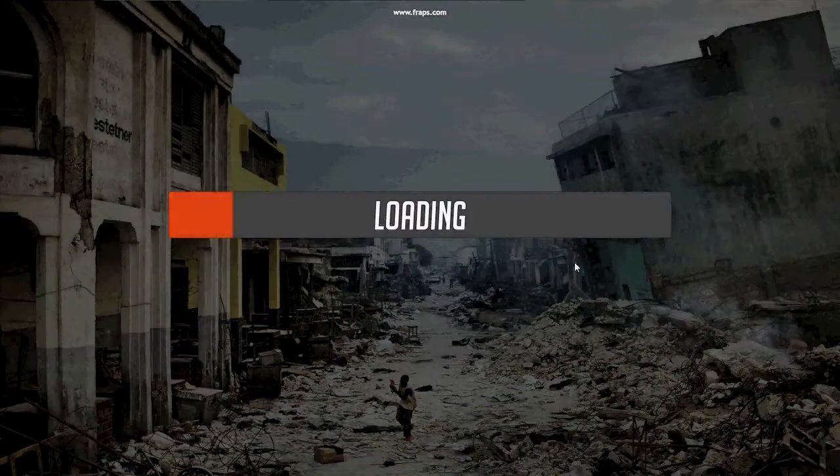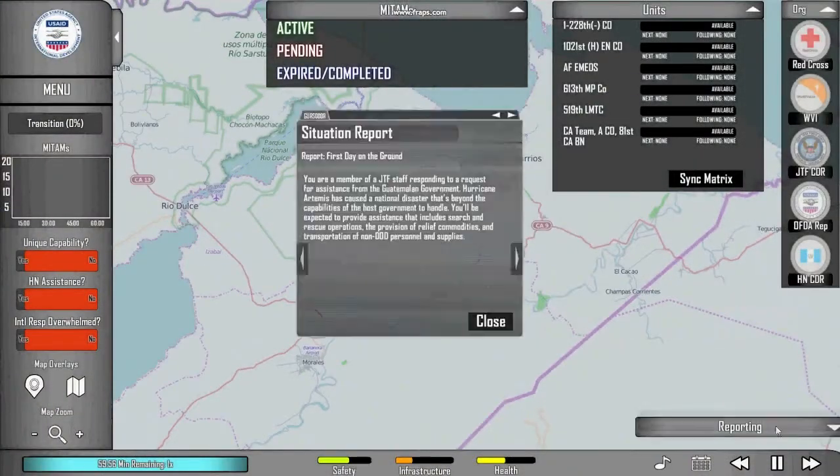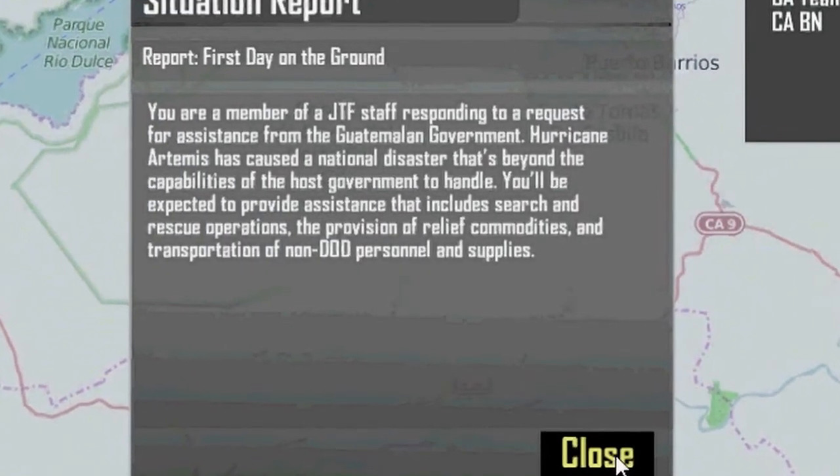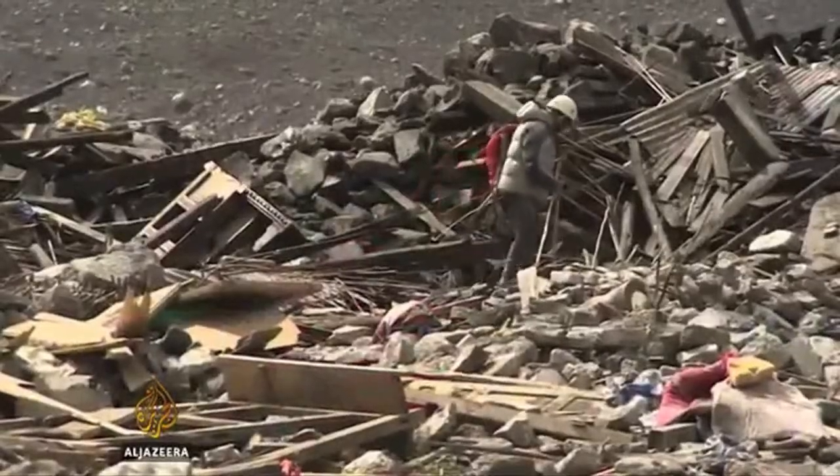Disaster Sim, a web-enabled game, is a simulation-based training tool designed to teach personnel how the U.S. military operates as part of a broader U.S. government response to an overseas natural disaster.